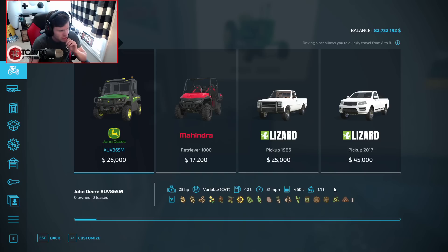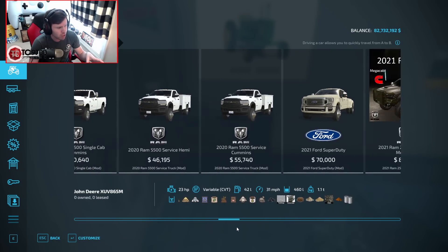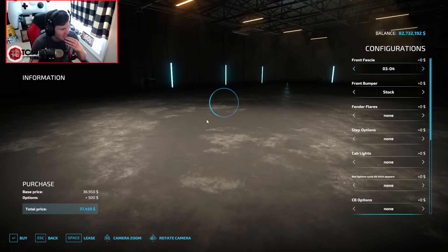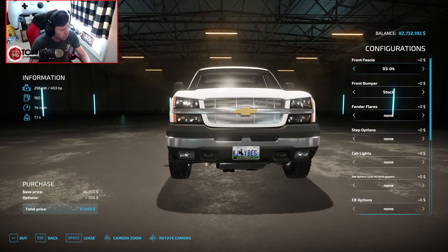So let's go into the cars section and scroll on over to the right. What we're looking for is a cat eye Chevy. We have quite a few truck mods on at this point so we may have to scroll a little ways. There it is! This thing is beautiful. It looks amazing even in stock form — it actually looks really, really nice.